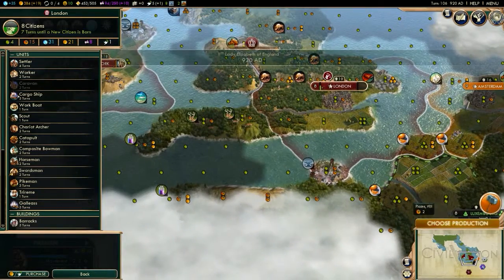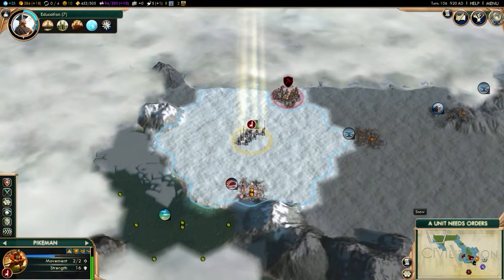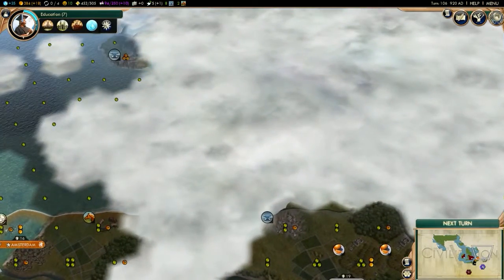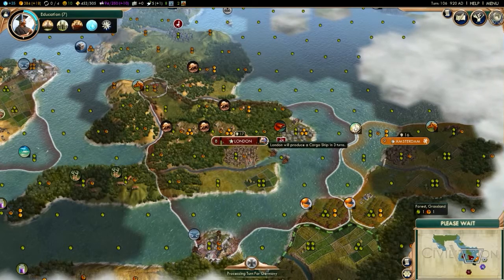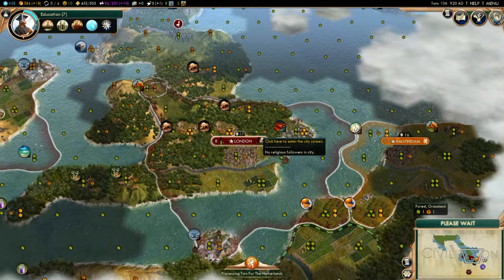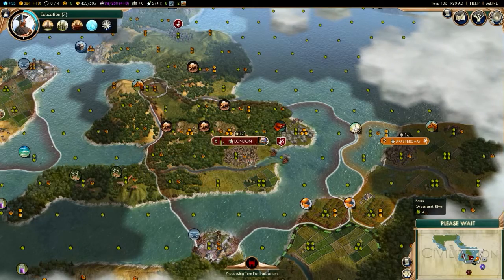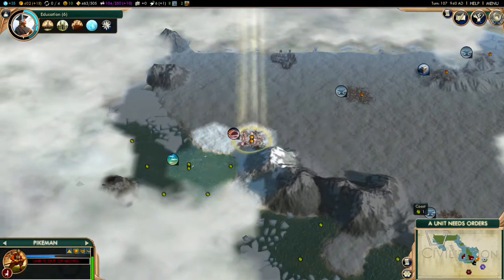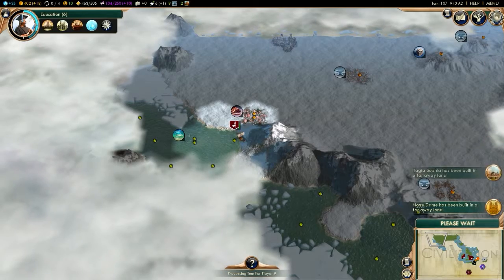I'm thinking about settling a city on mainland Europe. Let's actually send this guy over here just to see what's up. Now let's get the hell out of there — there's a German Trireme. So they've got a coastal city somewhere along here. After I get this cargo ship up, I need to get a galleus ASAP. I at least want to get him to the Americas before I end this video.